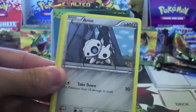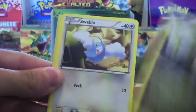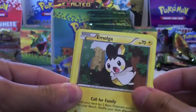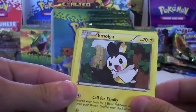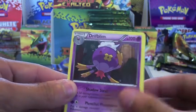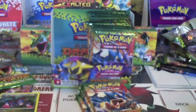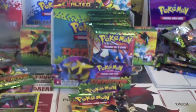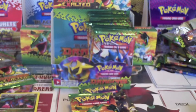Trubbish, Magmar, Aeron, Swablu, Skiploom, Gabite, Emolga — Emolga's pretty cool because you can search for two basic Pokemon — Reverse Cubone, and a Driftblim. I use that Emolga in my pre-release deck. Marowak's not the most effective, but it is my favorite Ground type. Really? Yes — that's kind of odd. You don't see Marowak as someone's favorite very often.